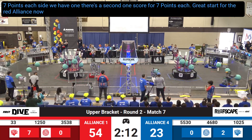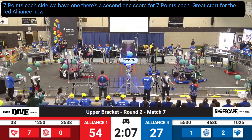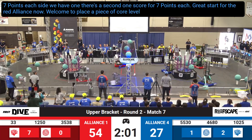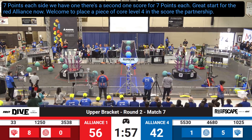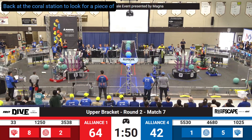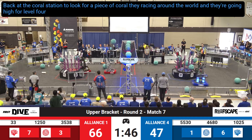Now the Blue Alliance are in business. The Impey Warriors, our home team, are in front of the Coral Station. They're looking to place a piece of coral on level four, and they score. Their partners, the Lawnmowers, are back at the coral station to look for a piece of coral. They're racing around the reef and going high for level four. The Impey Warriors score.